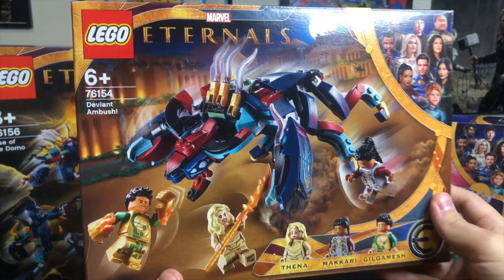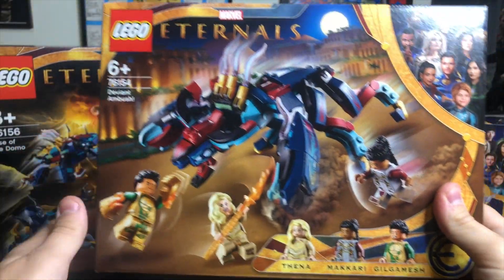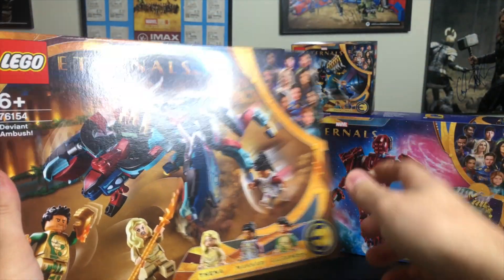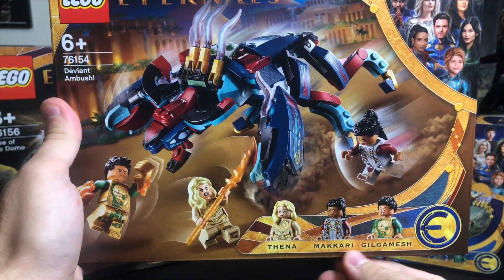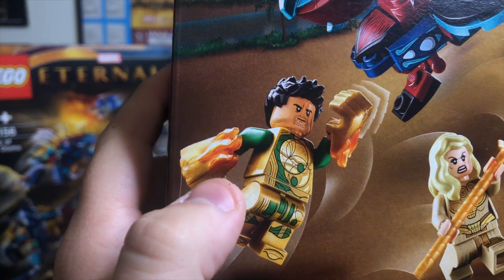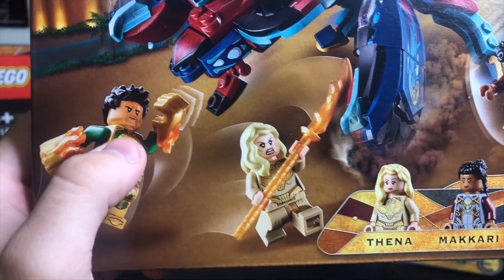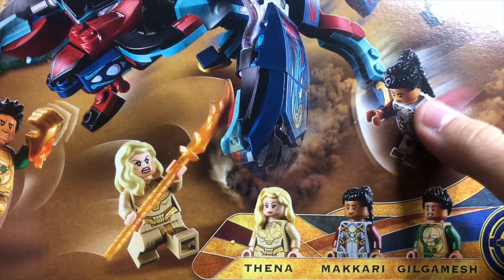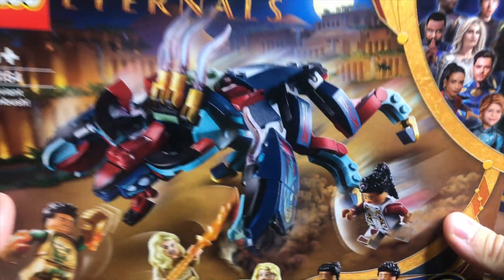Up next is the Deviant Ambush — and something I love about this is that there's an exclamation in the title: Deviant Ambush! It's a giant Deviant this time compared to the smaller one in the set we were just looking at. It comes with Fina, Makari, and Gilgamesh. Check out these new flame fists for Gilgamesh — that's a new piece. All the figures look really cool, like the new head for Gilgamesh. This is a reused head — pretty sure that's MJ's head from Spider-Man — but it has a new hairpiece, so that's cool.